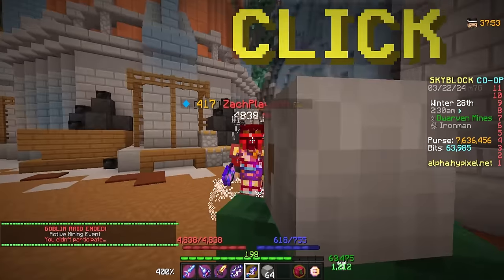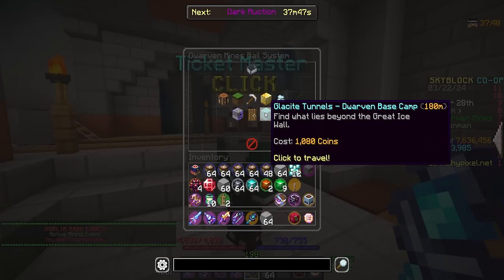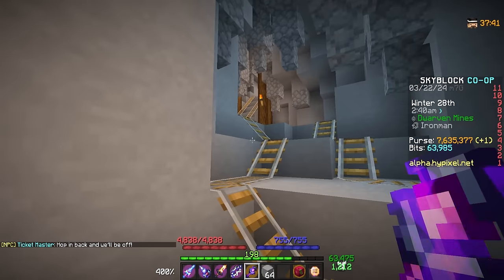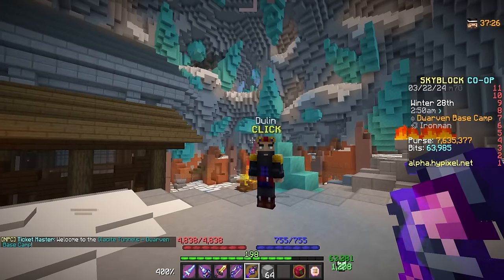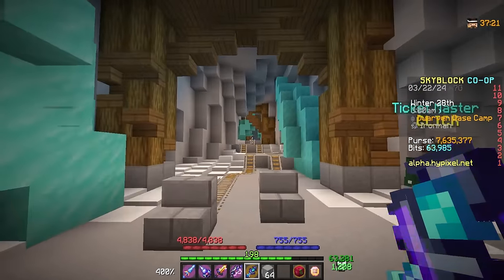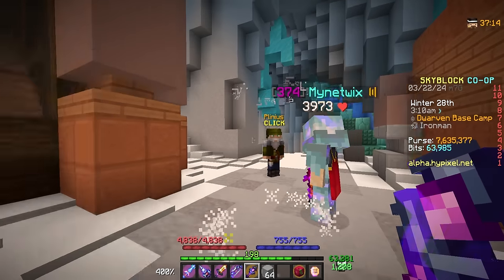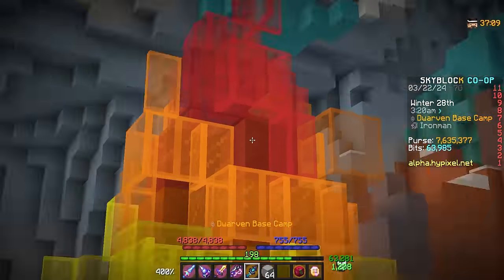There's a lot to cover today so there'll be some parts I leave out. Once you do the little mini tutorial and get the item forged to gain access to the Dwarven Base Camp, you can ride a mine cart from the Ticket Master and he'll take you behind the ice wall for the first time. Once you arrive in the Glassite Tunnels, there are some NPCs to talk to such as Dullen, who helped you get here.